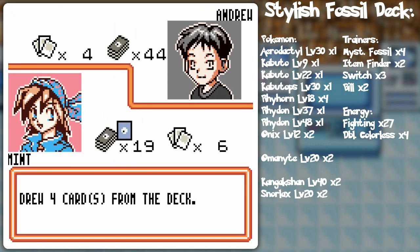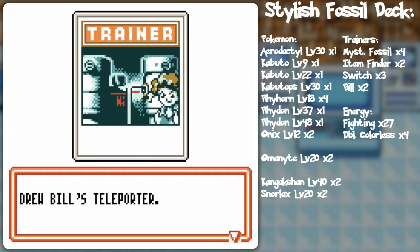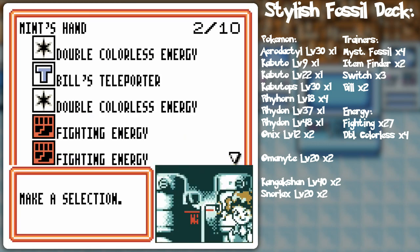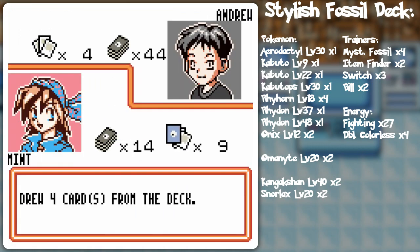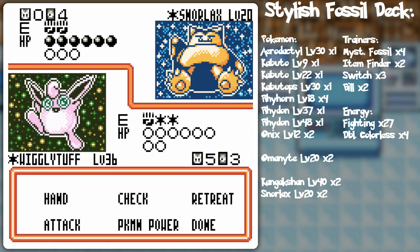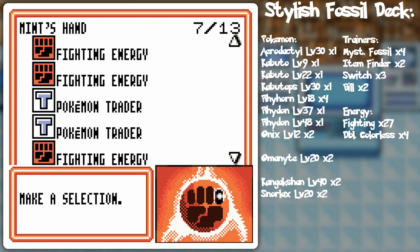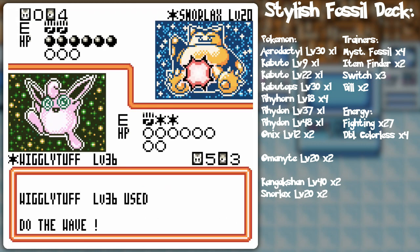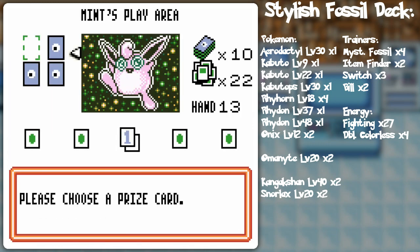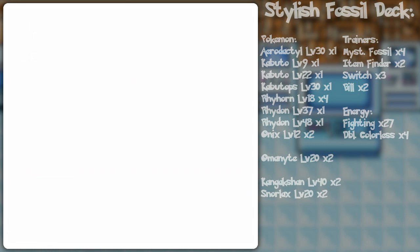I'll get Bill's Teleporter off — yes! We get Fighting, Fighting, Double Colorless. It just works amazingly, this deck. Sometimes you don't get the Bill's Teleporter off — that's just the nature of the coin flip. But it's like 50-50, and with four copies, chances are two of them are going to work. I'm just going to do the Wave and call it a game. Did you see how many cards I had in my hand because of all the draws? That's game number two. How much faster can we beat opponents?